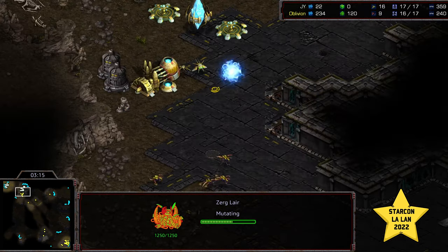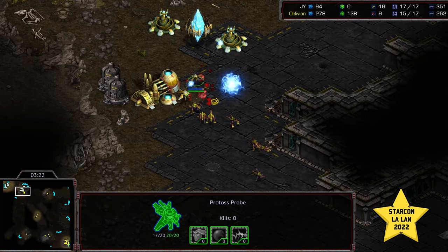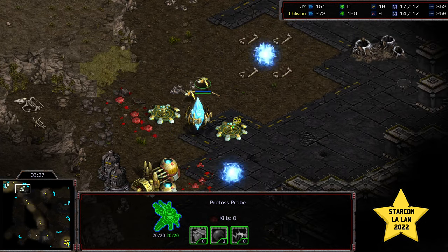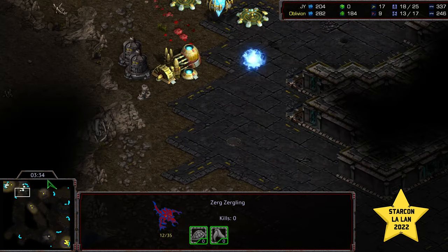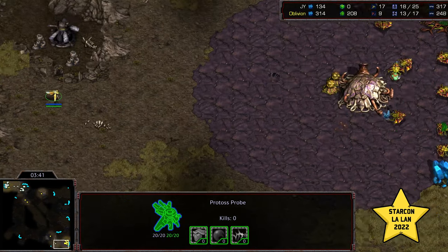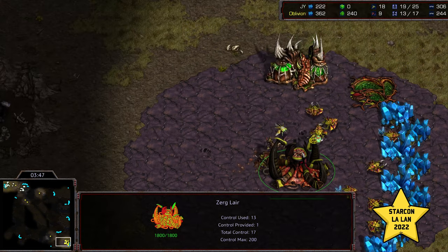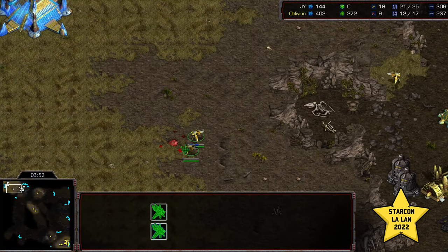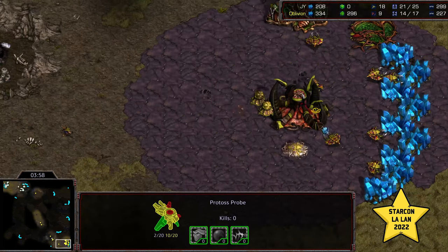Wow! Zerglings trying to press through the initial probe lines. That is a lot of Zerglings. A few of them sneaking through — looks like one getting through, the rest have died. But only a single Zergling is going to have trouble against probes. Jae-yoon has a lot of APM. Now the probe wandering up, sees that there's no natural expansion, and sees the Lair.